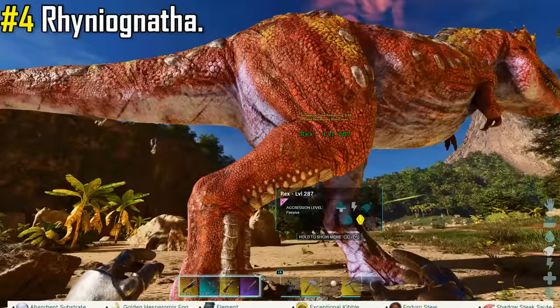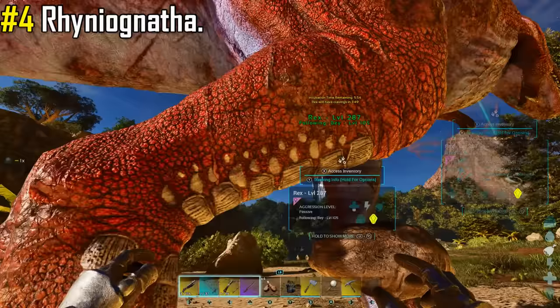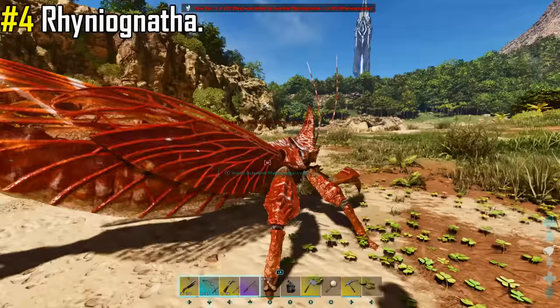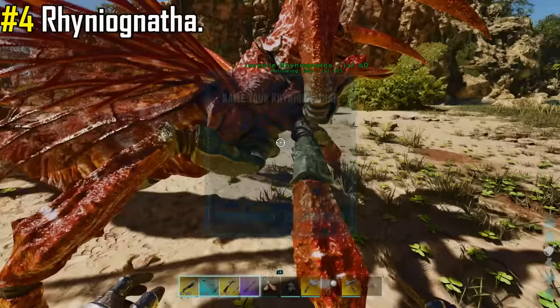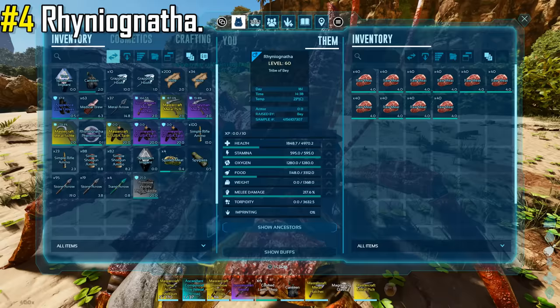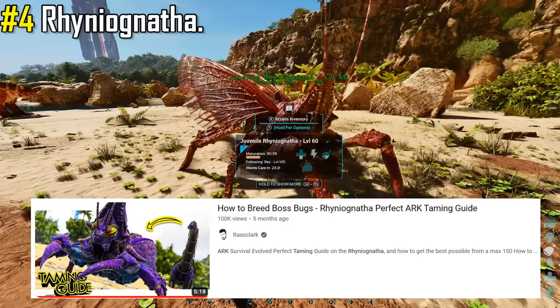This baby will pretty much crave anything. The more cravings you can meet, the better the baby's stats will be. Once your creature is ready to pop, the Rhyniognatha baby will break out of its ribcage, instantly killing your creature. You can then claim your baby Rhyniognatha as a juvenile 30% matured baby and begin feeding it raw meat just like any other carnivore. The breeding of these creatures is extensively complicated, but my mate Rasklark has got the best in-depth guide over on his YouTube channel, so I recommend checking that out.